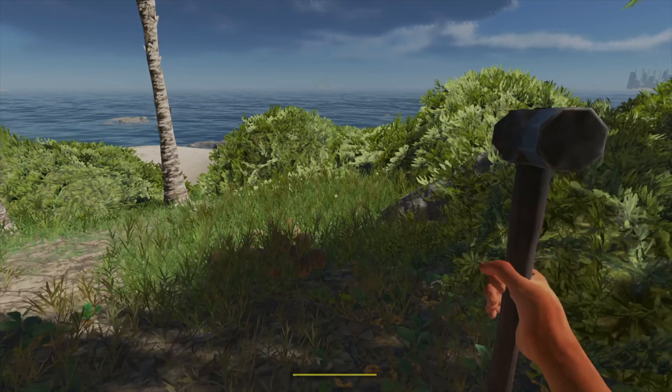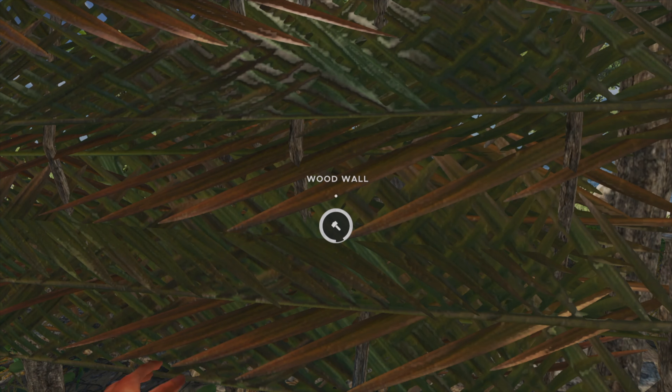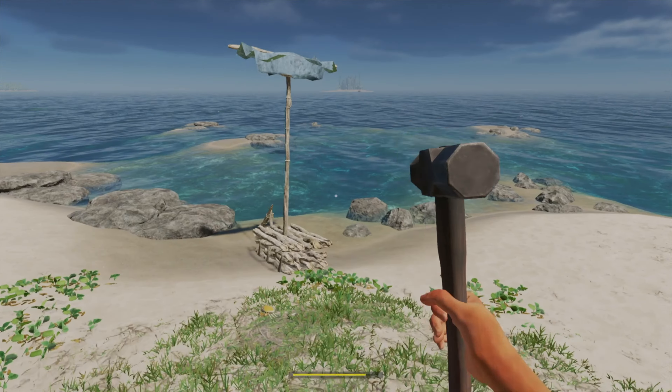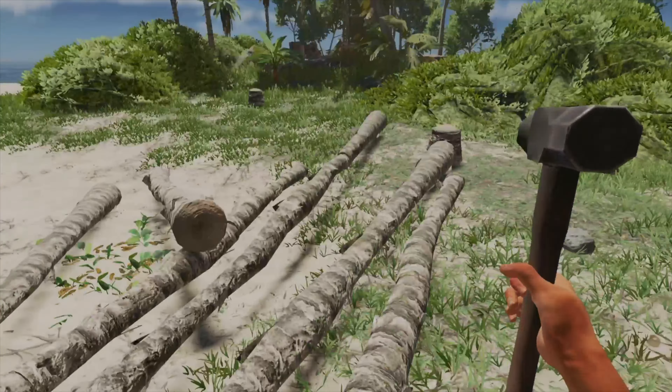I pick up the rest of my sticks. I can't make a wood floor yet — I think I need to make the walls first. I'll make a wood wall here. I don't want to make anything too crazy, just something really small — this is just gonna be a starter home for me.